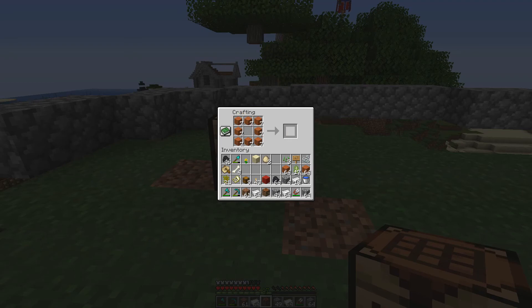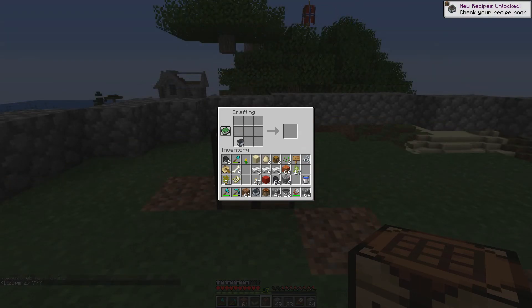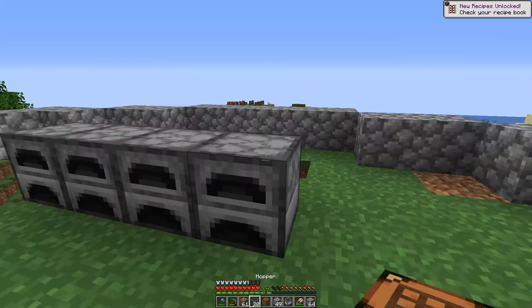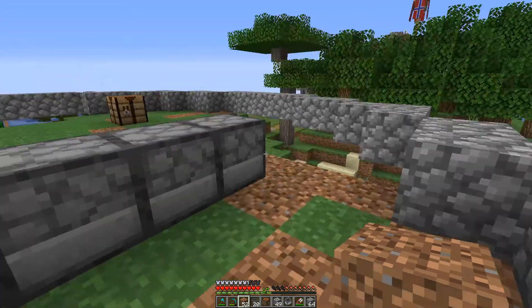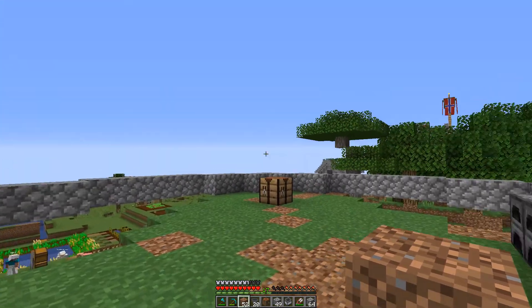We need to make a ton of hoppers — I'm going to make the same smelter I pretty much always make. We need quite a few hoppers but no other real redstone. If you know me, you know there is a tutorial about this on the channel, so go and check that out if you're interested. I'll just build it and we'll be back when I'm done.